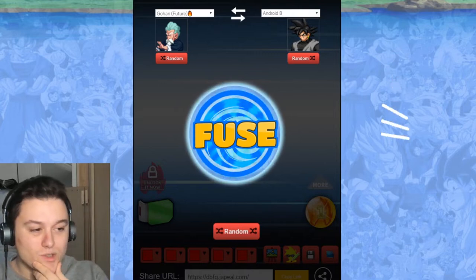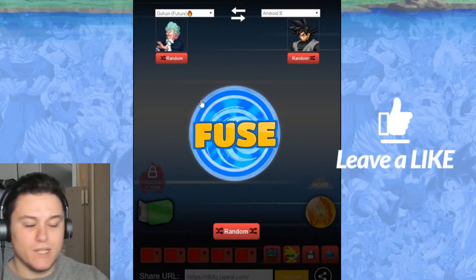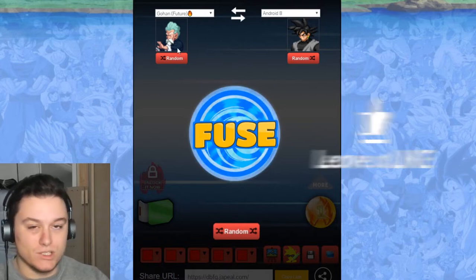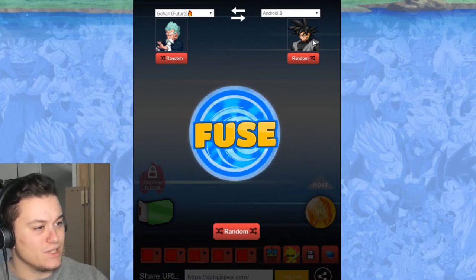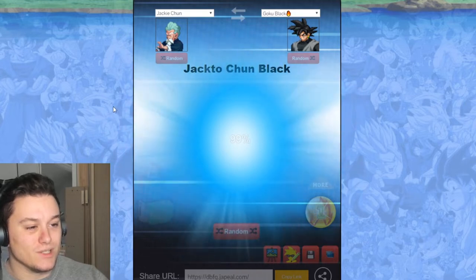I'm kind of interested to see what it can do. When I load up the settings it just takes random people — we have Goku and Android 8. That looks like Goku Black. Alright, let's just see what it does.